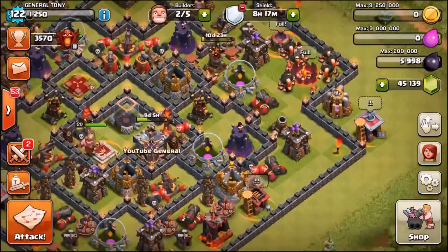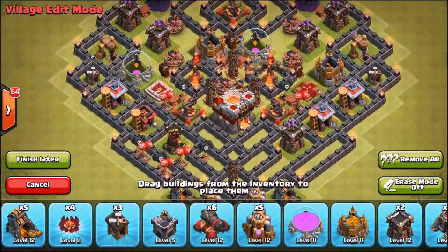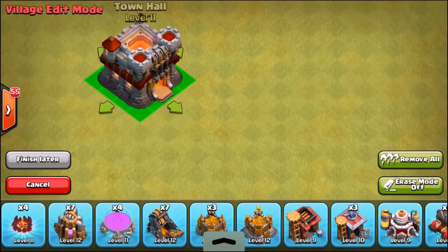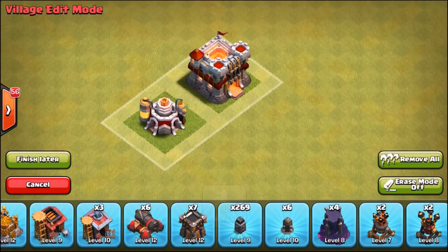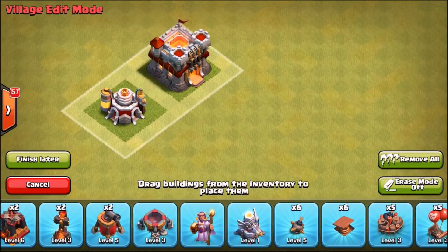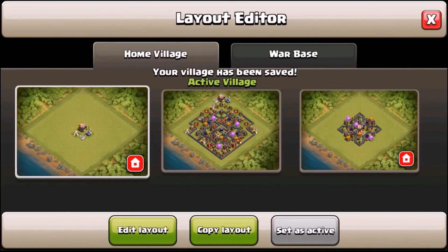My walls are a little low for Town Hall 11 but I will be farming them up. Going into village edit mode - it all looks so different, this is so exciting. We've got Town Hall 11 in the center, the new level 9 Research Center, the Grand Warden, the Eagle Artillery - these are the four biggest features so far.